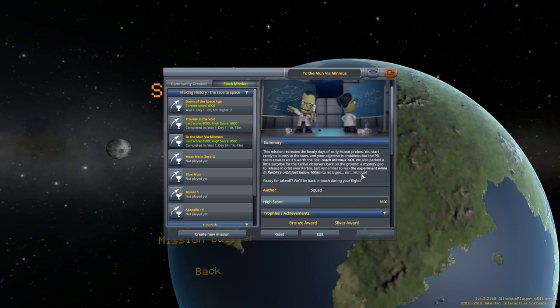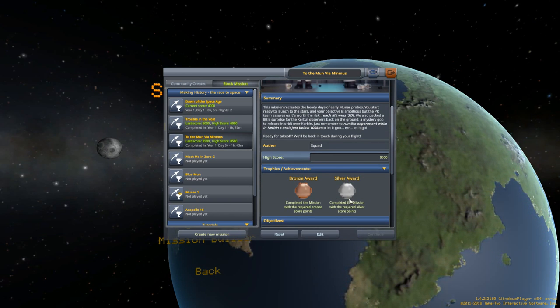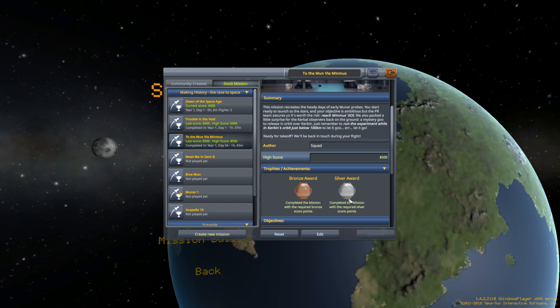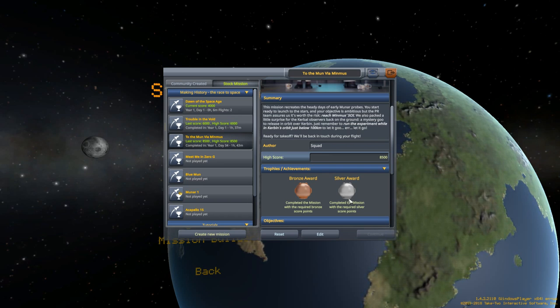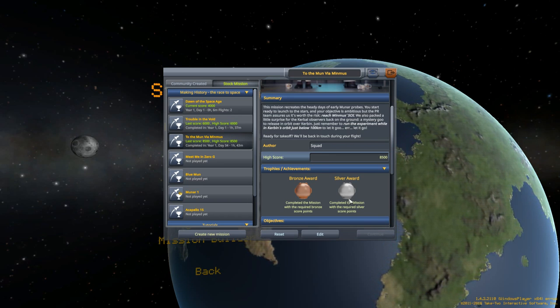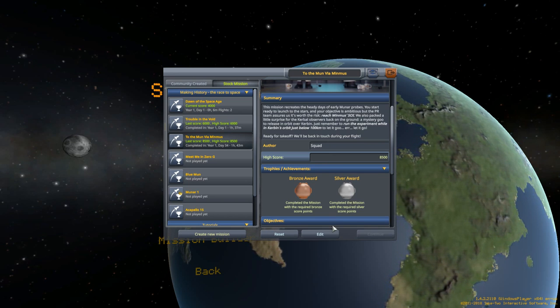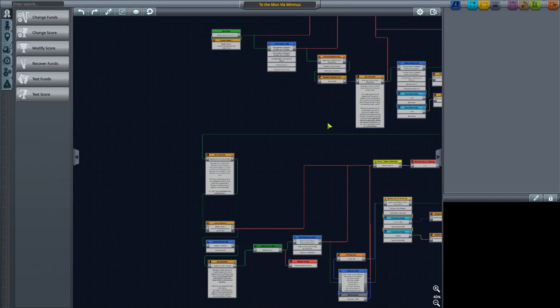So here we have the mission. I got a silver and I'm probably going to get silver again because I have absolutely no idea what's required to get a gold. I think I've done everything I can do in this mission, and I've gotten in the habit of hitting the edit button so we actually enter into the mission builder mode.